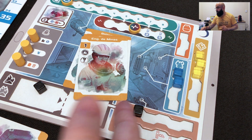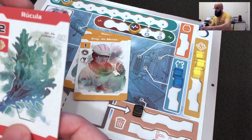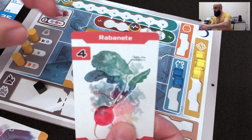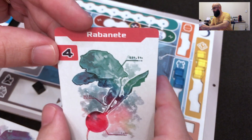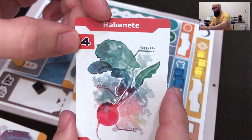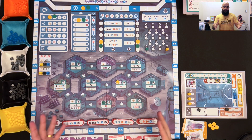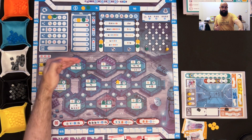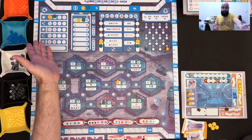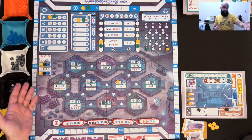Each turn you will discard some scientists — at the end of the turn they will not come back to your hand. To return them you need to use one special action to give food to your scientists. The type of food you give them allows you to return — in this case — four scientists to your hand. So this game is about progressing on tracks to gain more benefits and more powerful actions.